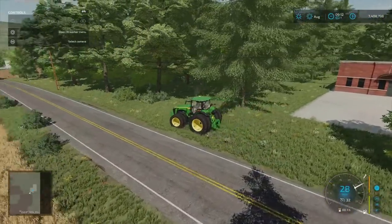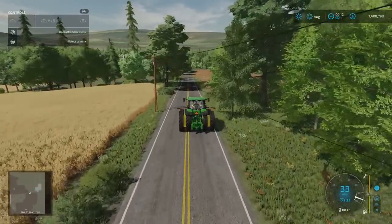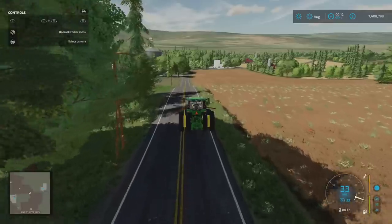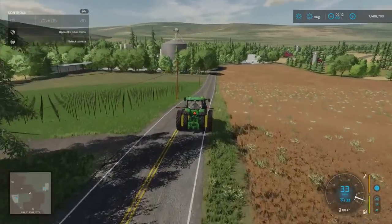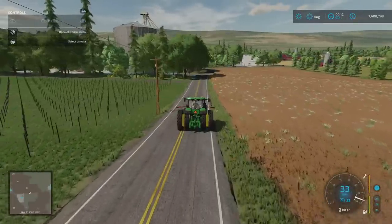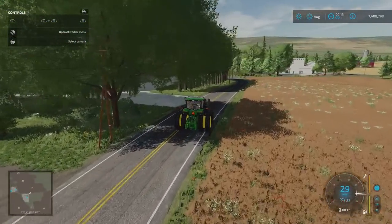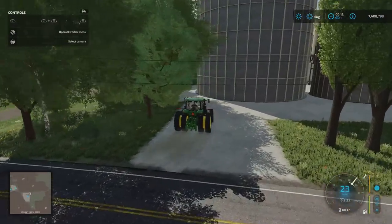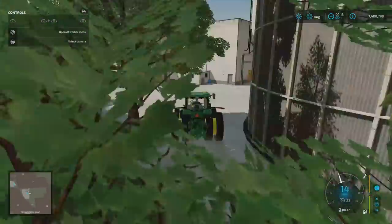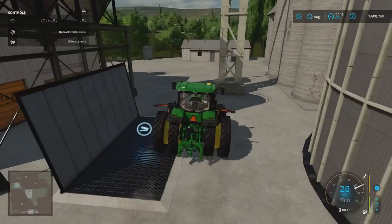Swinging around and coming back down the hill, we've got several mills on the map. There's one grain mill which is the production chain — the other mills on the map are sell points. Coming up are those silos — that's Bucks Mill. This is just a sell point, but the plot's available for putting placeables on. There are plenty of sell point options, and there's plenty of room around it.